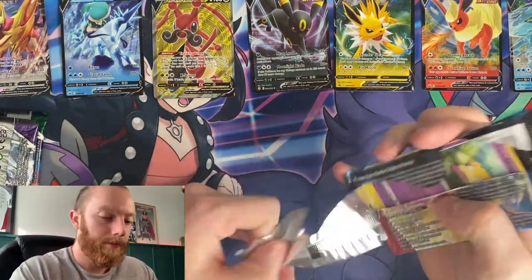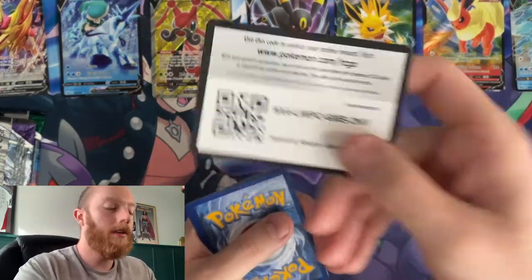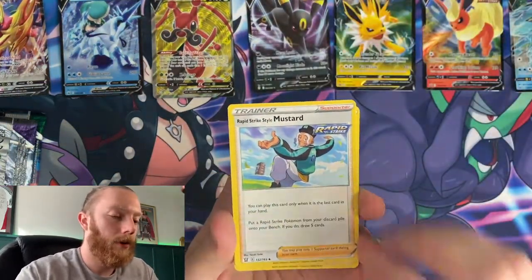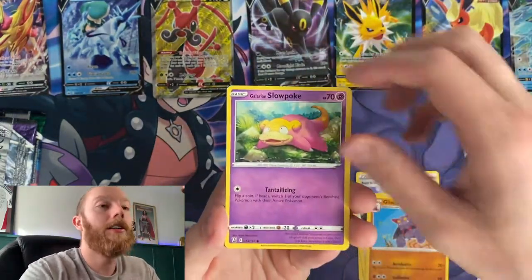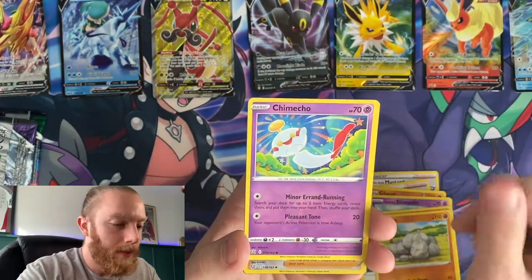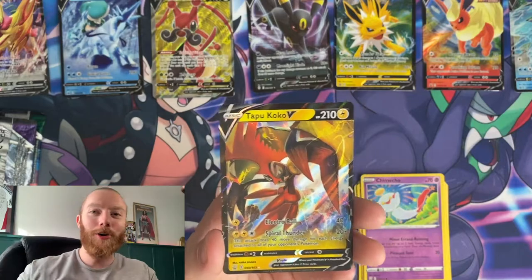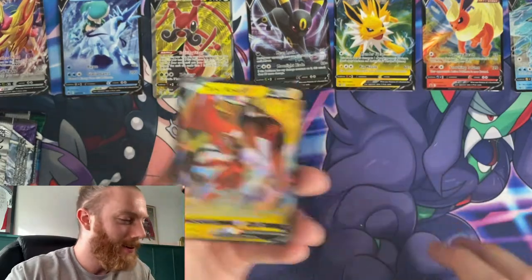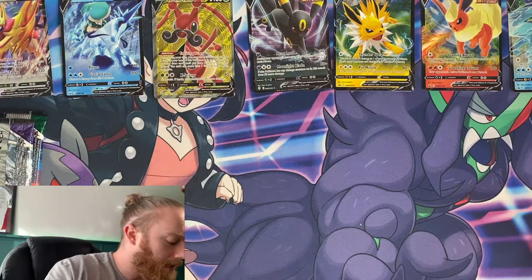Let's keep the fun going — Battle Styles booster pack. Code card — one, two, three, four. We have a Rapid Strike Style Mustard, Bruno, Gliscor, Galarian Slowpoke, Glameow, Sizzlipede, Onix, Chimecho, reverse holo, Korrina's Focus, and hey — Tapu Koko V! Look at that — we are two for two, baby! Usually I don't have too much luck with Battle Styles, so this is great.